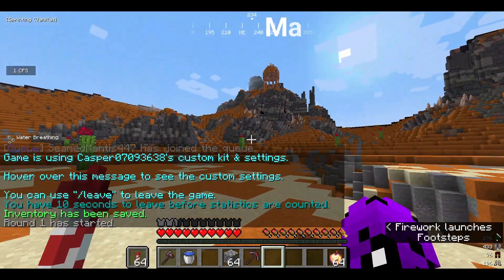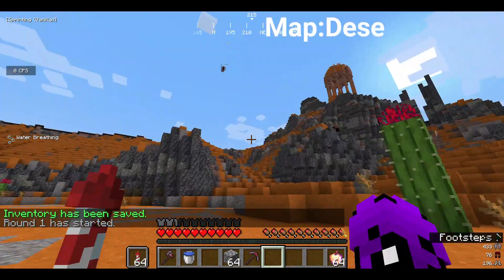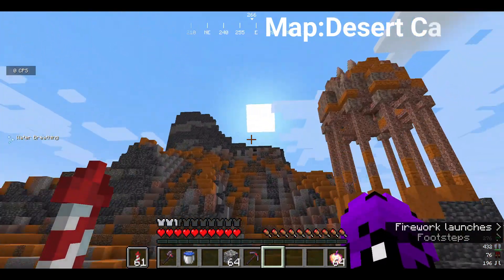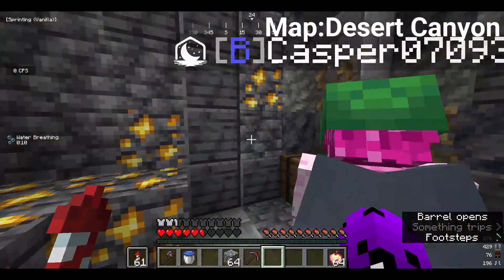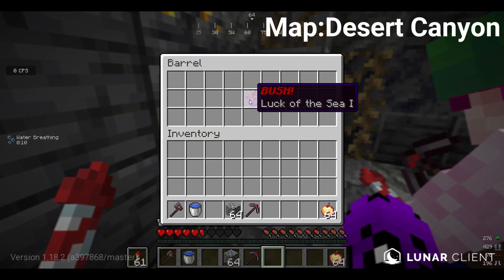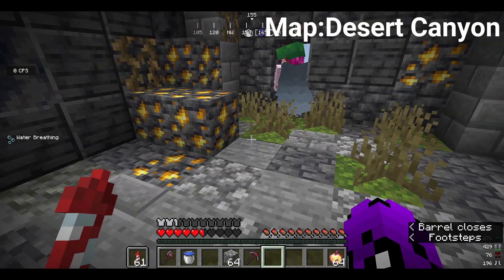The next three are actually all on the same map — Desert Canyon. You're basically gonna start out and go to the farthest away temple building. Once you go down here, you're gonna mine in, and boom — open the barrel. There's another enchanted bush, all in capital red letters, with Luck of the Sea 1.